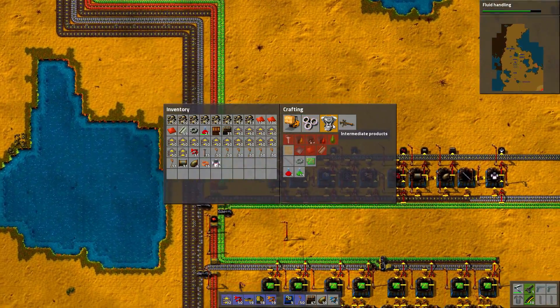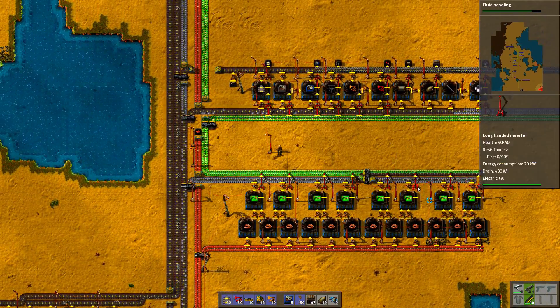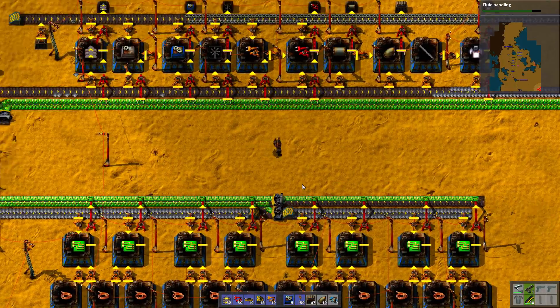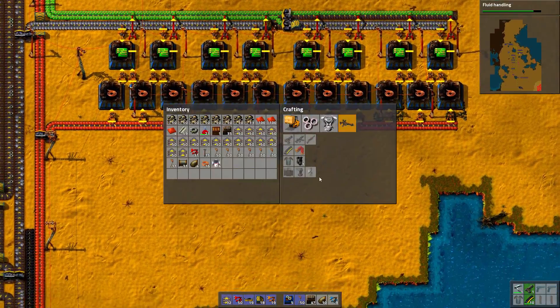Because I don't have fluid handling yet, I cannot actually make — what is this called? The silo for oil. Silo for oil is definitely the right phrasing, whatever it's called. I cannot make this yet.